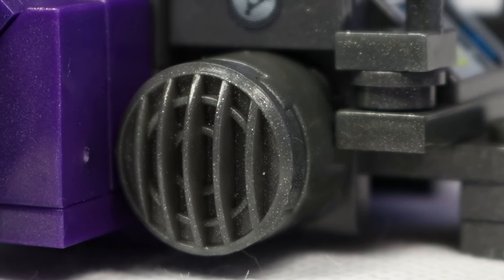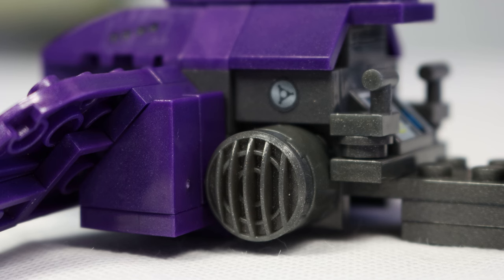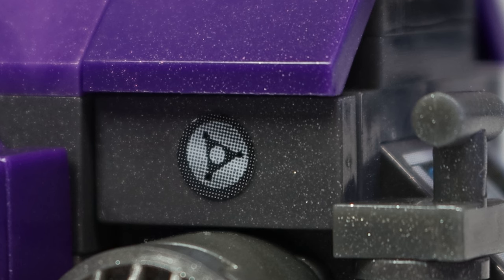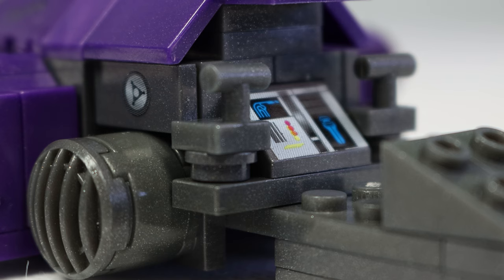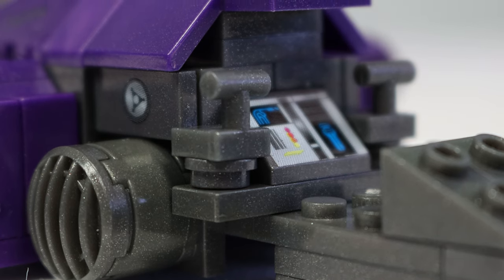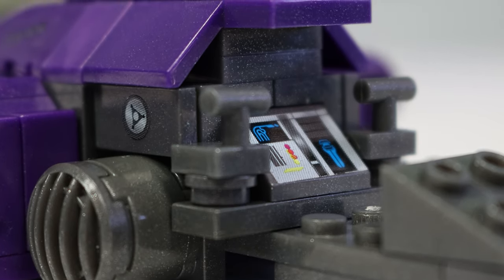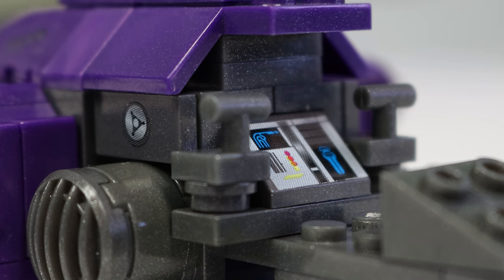That piece is highly detailed and meant to represent the overall engines of this Ghost, and it looks pretty good. There is a tiny little sticker above it that was kind of annoying to put on — it's great detail, but so small. Speaking of stickers, the use of stickers is rampant in this set. They are everywhere, and on this control panel, while the sticker looks good, it's still just another sticker, and they can get kind of annoying.